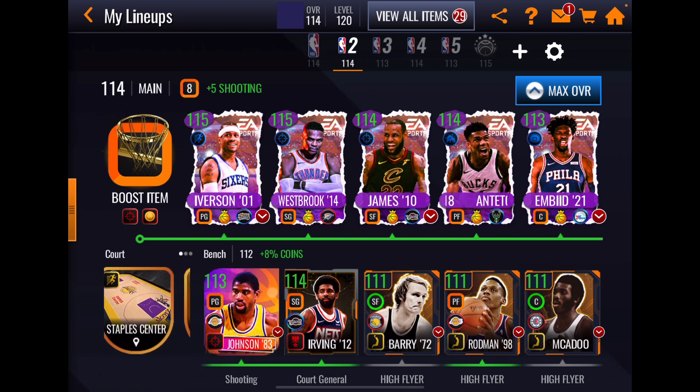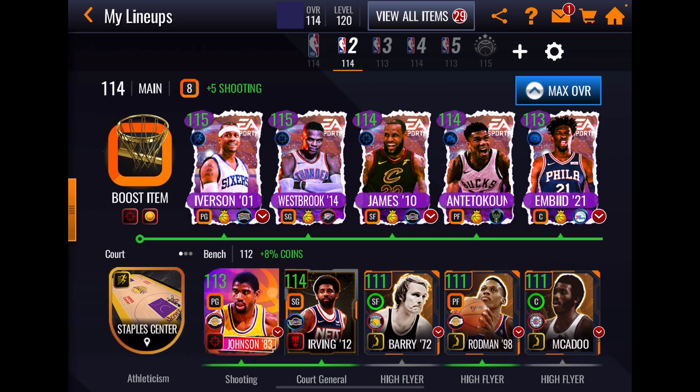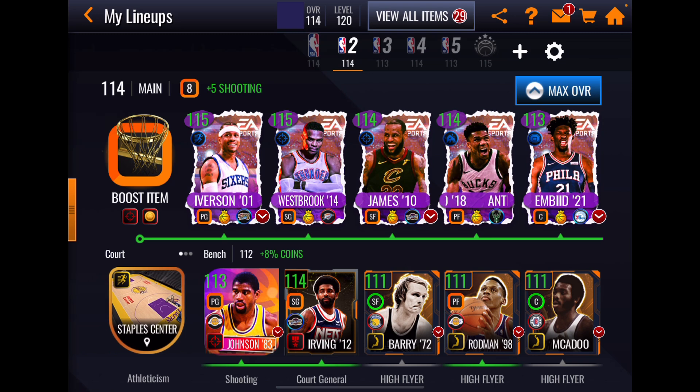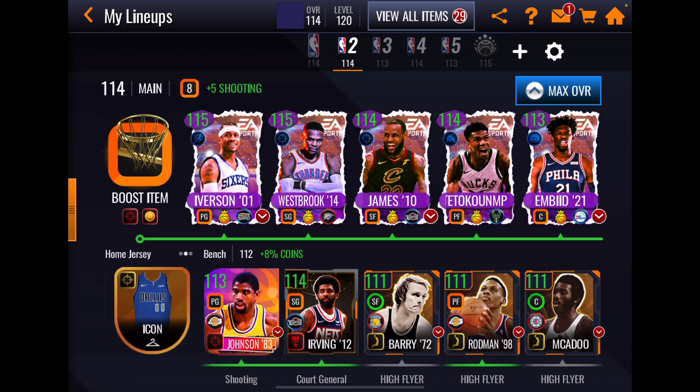We're looking at the 107 overall Grandmasters from the Cover Stars promo. We have: boosted to 115 — Alan Iverson and Russell Westbrook; boosted to 114 — LeBron James and Giannis Antetokounmpo; and boosted to 113 — Joel Embiid.